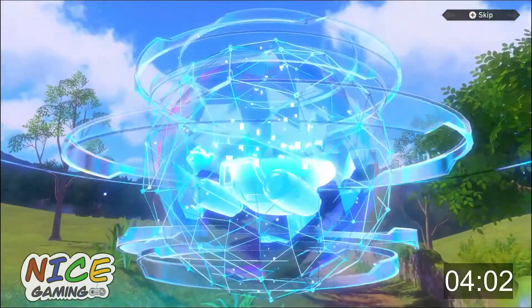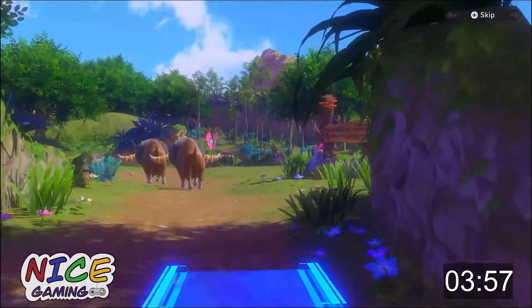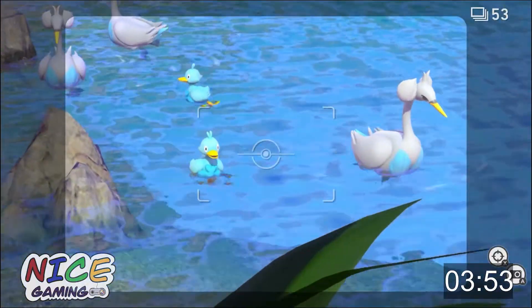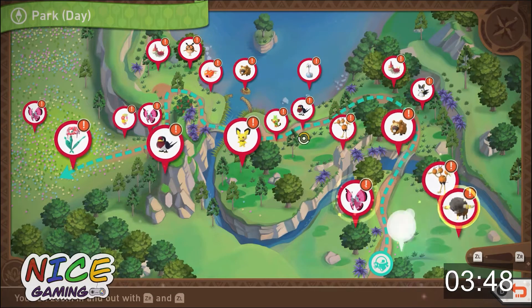You take a ride in your Neo-One vehicle that moves along a predetermined route at a slow enough speed for you to take a few photos. You're only allowed 72 shots every ride, so you won't get every Pokémon on your first go through, but this encourages players to go back and get the right photo of the Pokémon they're looking for.